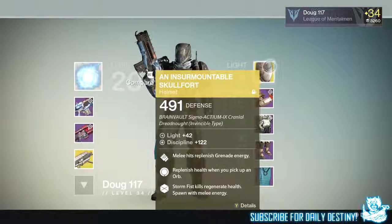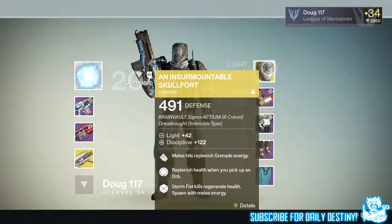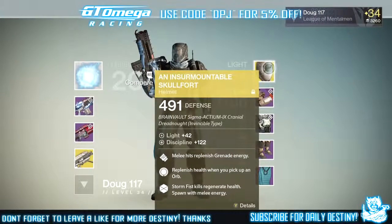Before we get into the video, if I could ask you guys to leave a like, it really does help out and I appreciate the support. Getting straight into it, you can see he's got a light level 42 helmet. What he did was, before we even got into the House of Wolves, he ascended all his pre-existing exotics.